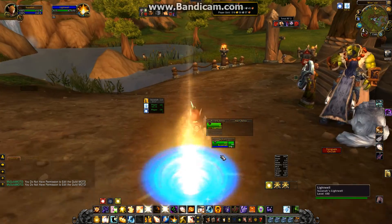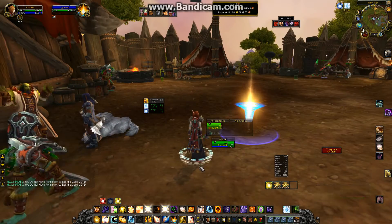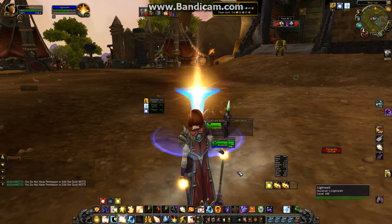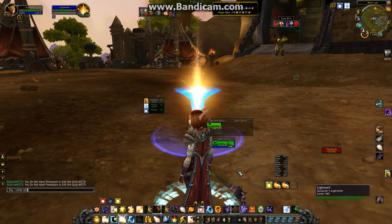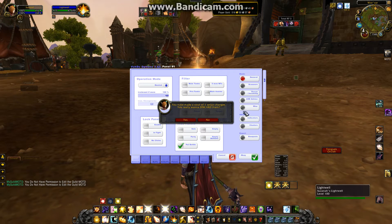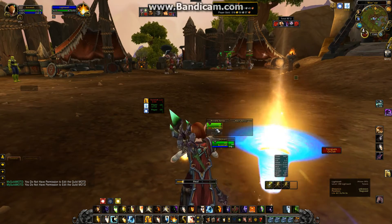Sometimes if you make changes and go to exit out of it, it will actually tell you that you made some changes and ask if you want to discard them. Let's uncheck that — see, it says you made a total of one setup change, do you really want to discard them? I'm going to say yes because I like to lock the panels when I'm in flight.